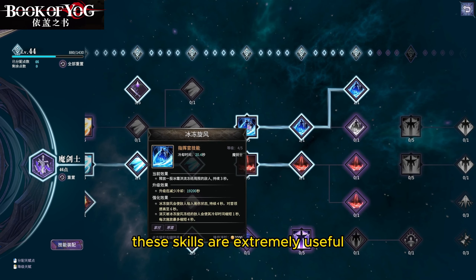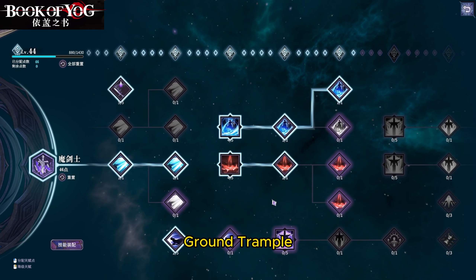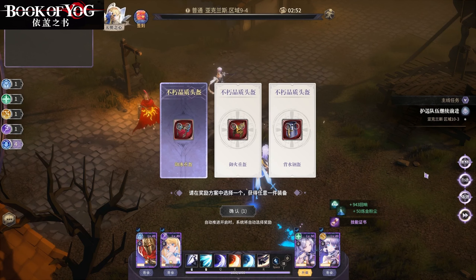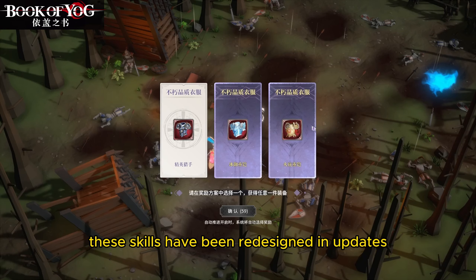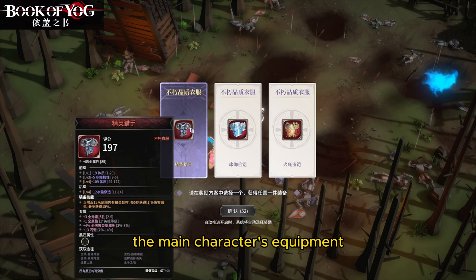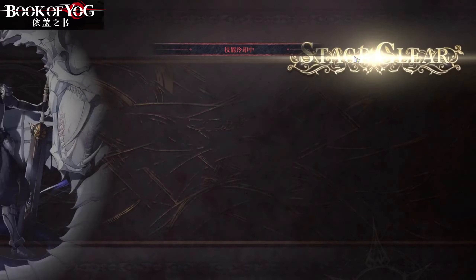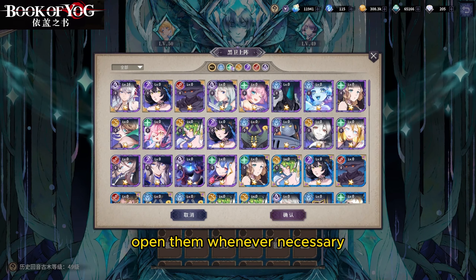Here is a point that some players might overlook: the skills of the main character in the early stages are extremely useful. Particularly the skills Leap, Ground Trample, and Frozen Cyclone — when combined with Angel and Hunter, they can be effective against many bosses. Repeated attempts using these skills may lead to success. These skills have been redesigned in updates, but it's still not recommended to wash the main character's equipment as it has low cost-effectiveness in the current version.